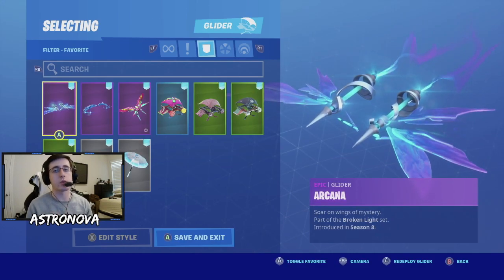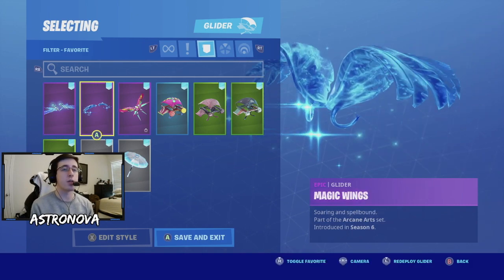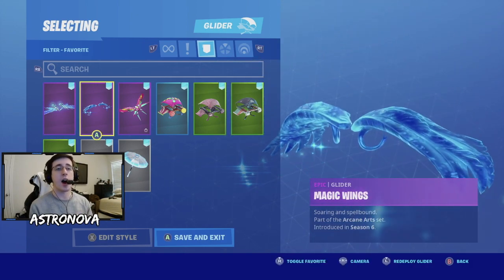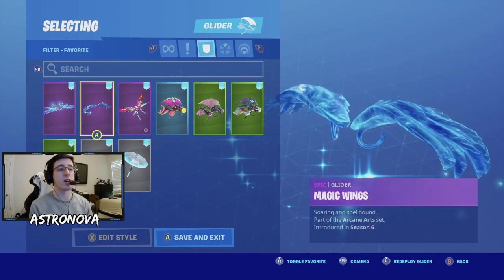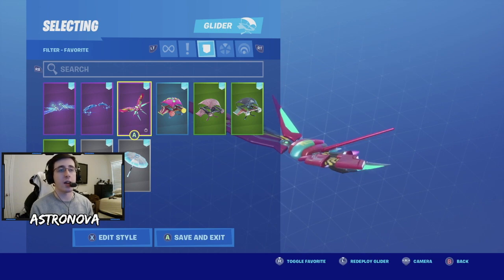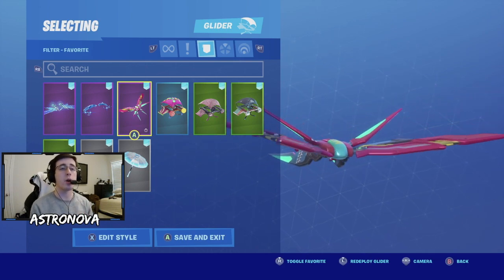Now for our gliders, the first one is arcana - a very bright and unique glider. Next we have magic wings, honestly one of my favorite gliders ever in Fortnite and one I used for a very long time. For our third glider we have metal mark - it has multiple styles, but go with the one that works well with Iris.